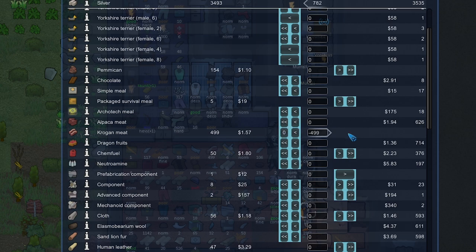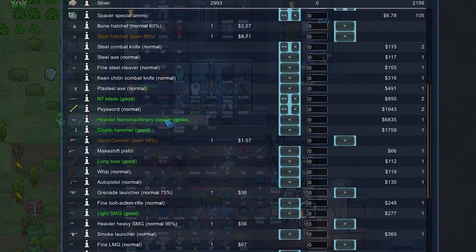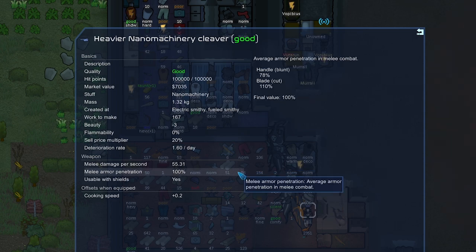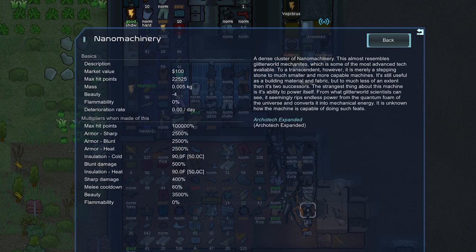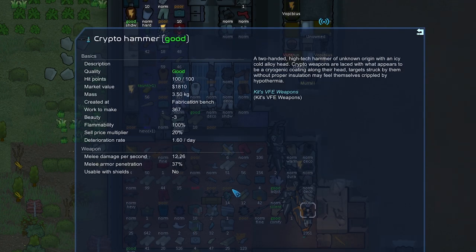Let's first do a Bulkheads trader — they can have some armor too — but mainly we want to sell the Krogan meats, Thrombonian leather, and Thrumbofur. That would sell for quite a bit, though we could make that into gear which would sell for way more since Morden will make it into something really nice. I'm seeing a heavy Nano Machinery cleaver — 55 DPS and 100 armor pen. Nano Machinery is a very interesting material type; in a normal run I'd ban it but since we're going up against void, everything goes. We could also go for this Crypto Hammer which does okay damage but mainly freezes people and gives hypothermia, making it easier to capture prisoners.